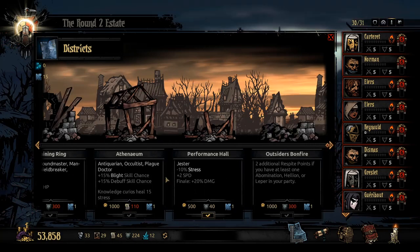Atheneum — let me just look that up on Google real quick. Atheneum. So the atheneum benefits the antiquarian, occultist, and plague doctor. The blight chance goes up, debuff chance skill goes up, and knowledge curios give you 15 stress heal. The blight chance on the plague doctor is probably the big draw, the occultist benefits more from the debuff side, and the antiquarian technically functions on both. For the price of 110 deeds — really the blasphemous vial pretty much takes care of your plague doctor anyway, so this one can definitely wait till late.